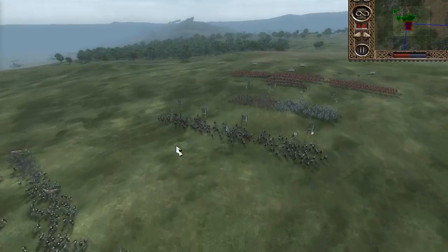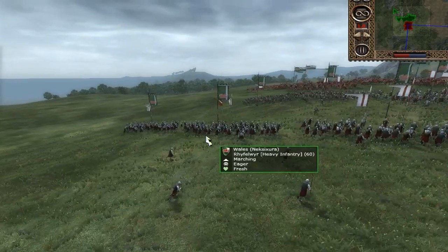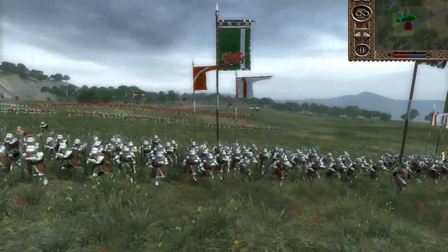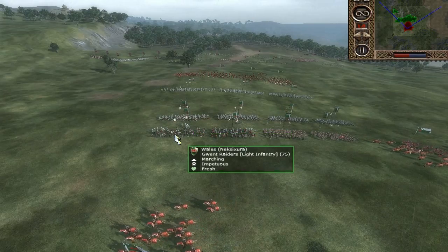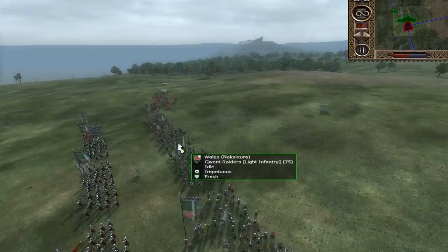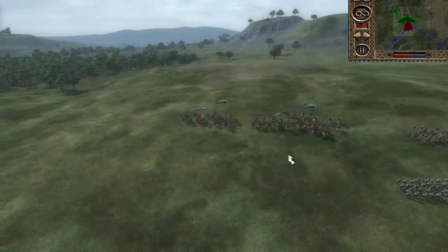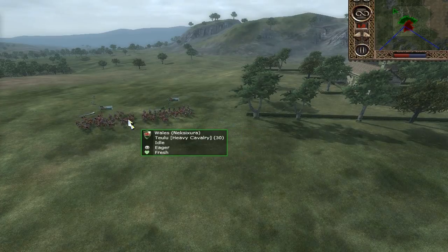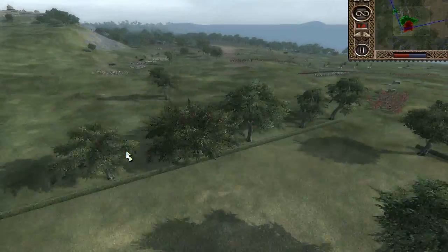Not these guys — these guys are very effective. Up here he's got a reserve with Rhyfelwyr — I think I'm saying these names right, I don't really know Welsh. He's a heavy axeman, a pretty good two-handed unit, and no two-handed is a glitcher in these Kingdoms expansions, so it's great. In his reserve row he has two units of Welsh Militiamen and two units of Gwent Raiders, which are light infantry — they look pretty cool. He's got a unit of General's Bodyguard, Teulu — I think that's how you say it — three units of those, a heavy knight, a pretty decent one too.